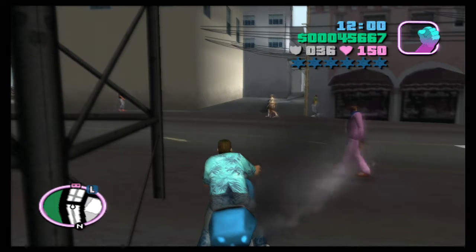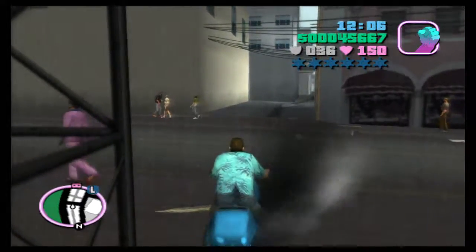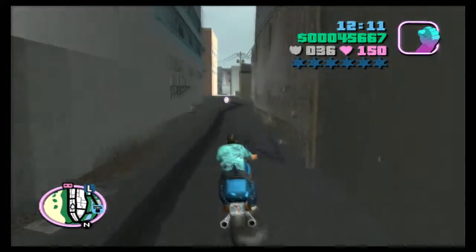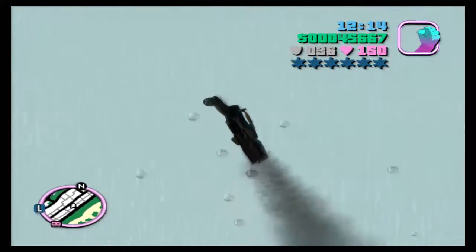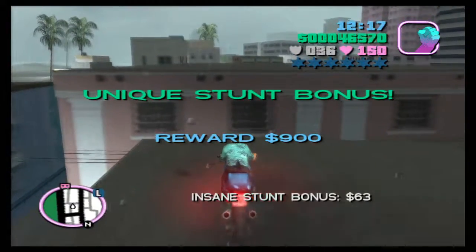For number 9, we want to come back to the alley away from the PCJ playground. We're going to fly down here and hit the stairs — the next set of stairs. We need to get a bit of speed to do this one, so hit the flight of stairs. And there we go.